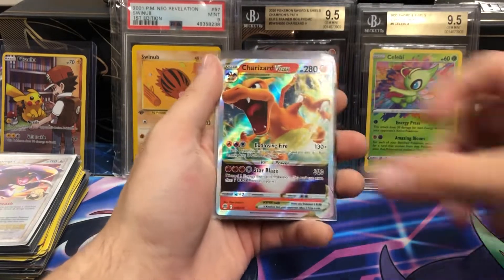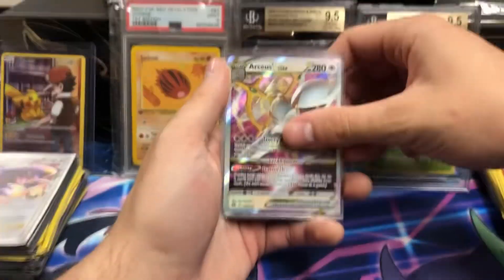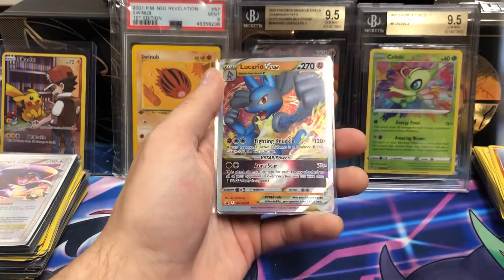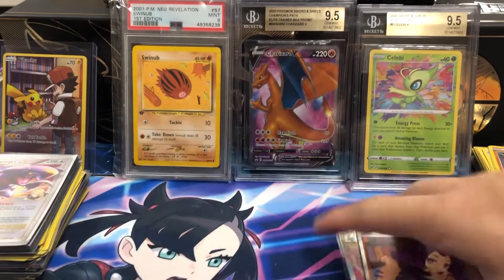Charizard V-Star — always great. Arceus V-Star — that's good, sells for about $30 now, I believe. Alcremie V full art. And full art Trainer. Lucario V-Star again. And Ace-A-Rola — very nice Trainer Gallery card.